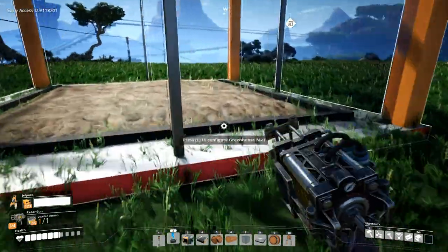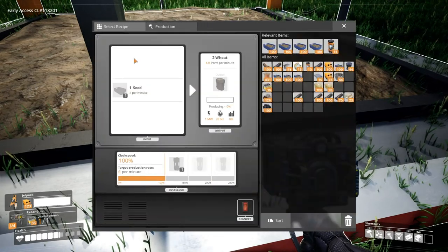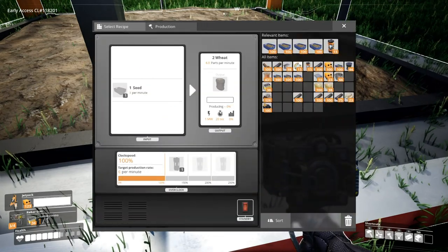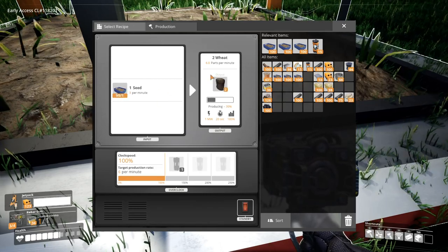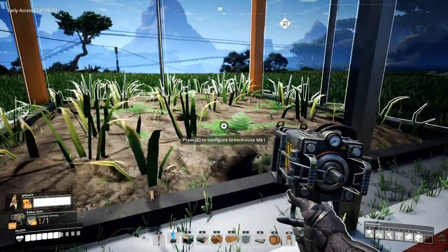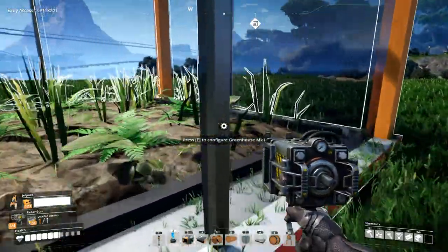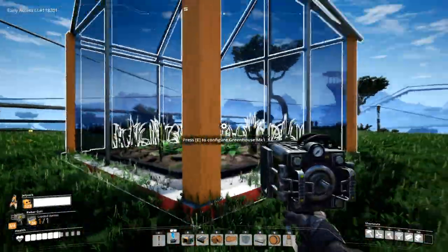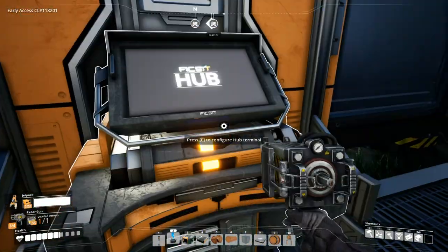We want wheat and a hundred trays - sweet, there it goes. Nice animation, great detail. Very, very nice mod actually. Then we'll head over to the hub.